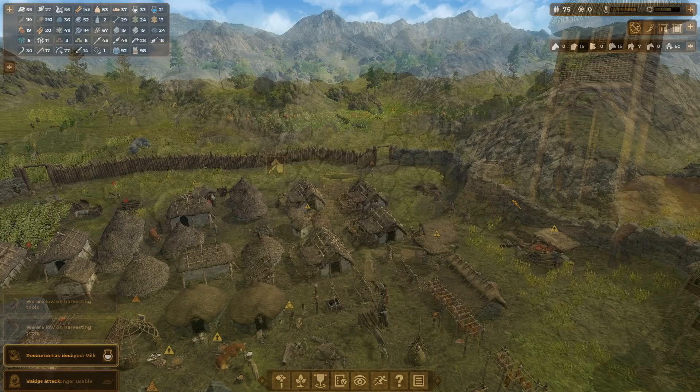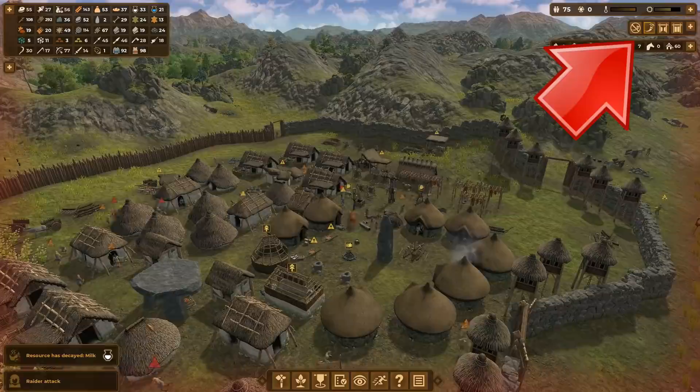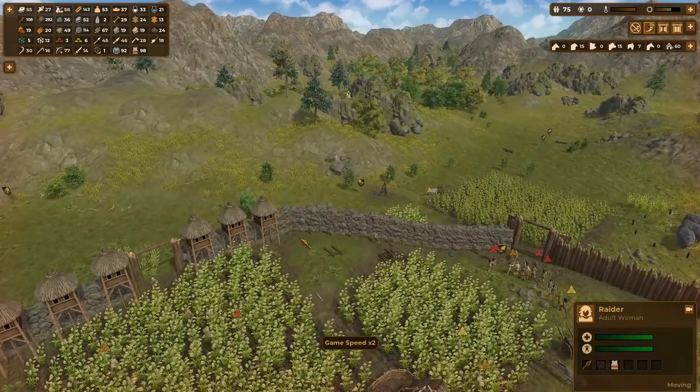It's time to talk about defence. What can you do when the inevitable raider attack comes in? First off, when you hear the alarm, go up to the defence menu at the top right and click on the horn. That will call everyone back into the village — they'll run back, grab weapons if they can fight, and take shelter if they can't. You're still going to need weapons to defend, so make sure you're building enough.